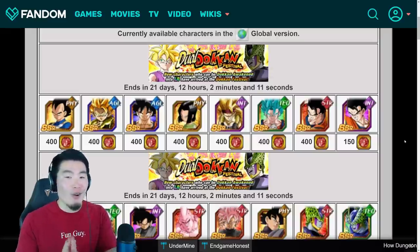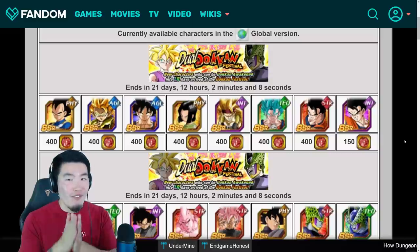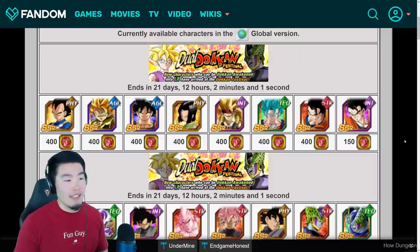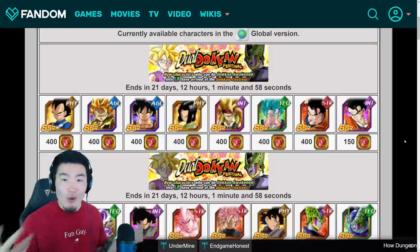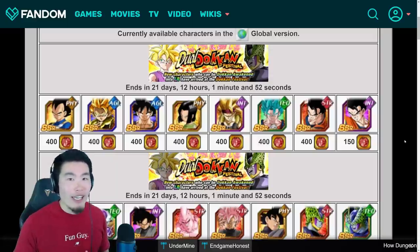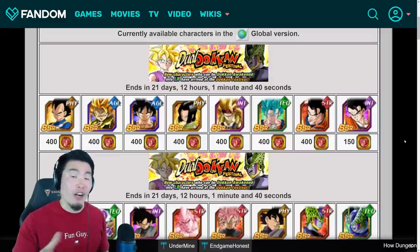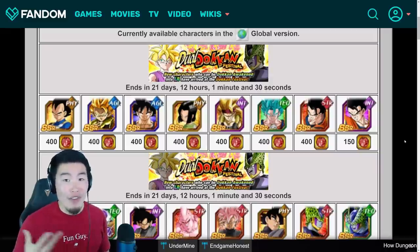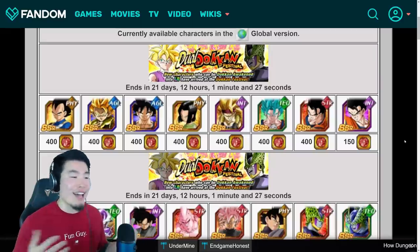Save your coins for the Dokkan Fest LRs — they're very powerful, significantly more so than your average Dokkan Fest TUR, and that's the best way to get value out of your coins. I know that might be obvious to some of you, but there are always new players joining the game who don't have all the information. Hopefully this helps anyone who was on the fence about buying a unit. I would say hold off — but once again, it is your decision. All I can do is give you the best advice I have.